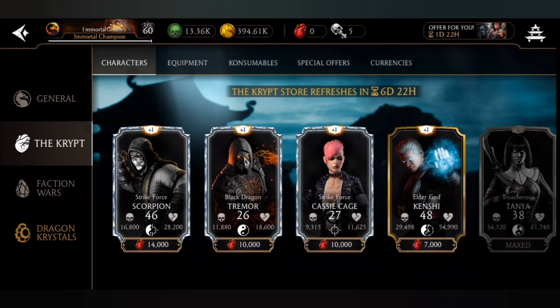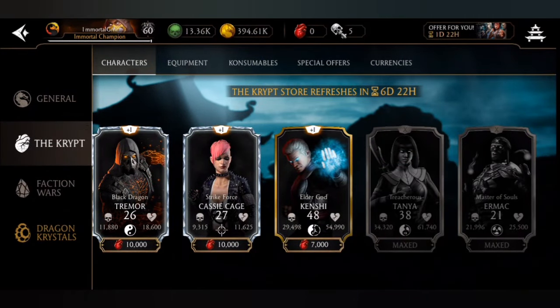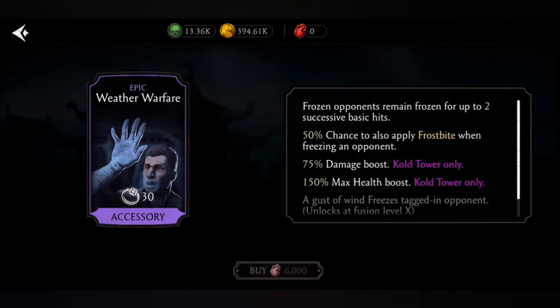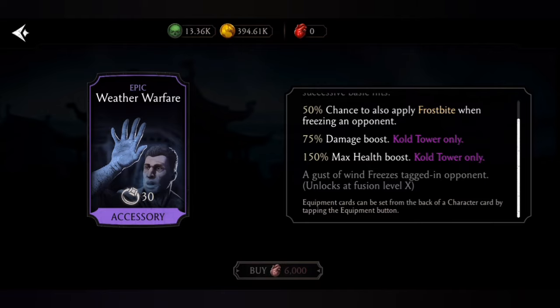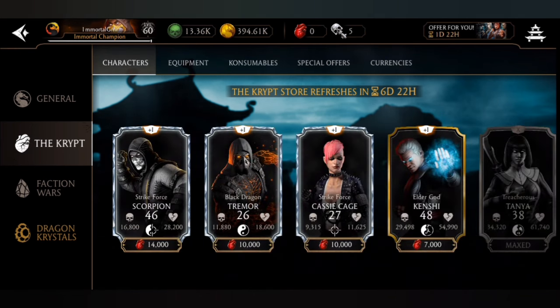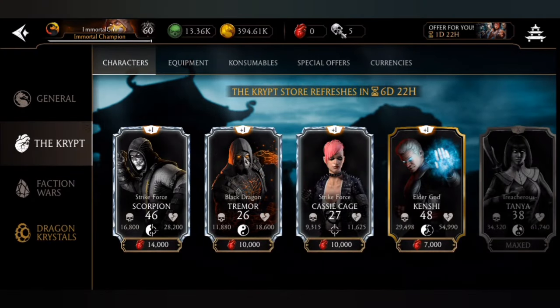In the crypt store they have Strike Force Cassie and Scorpion, but I would suggest going for Scorpion and Tremor — Cassie is not that great. Strike Force Scorpion is really, really good. In the gear slot we have Weather Warfare and Divine Tony de Pauldron. I don't know why they keep repeating the same gear, but Weather Warfare is a must for every player. So Weather Warfare and Scorpion are the two must-buys. If you can't grind hard, buy the rare piece; otherwise go for the Tremor gold characters.